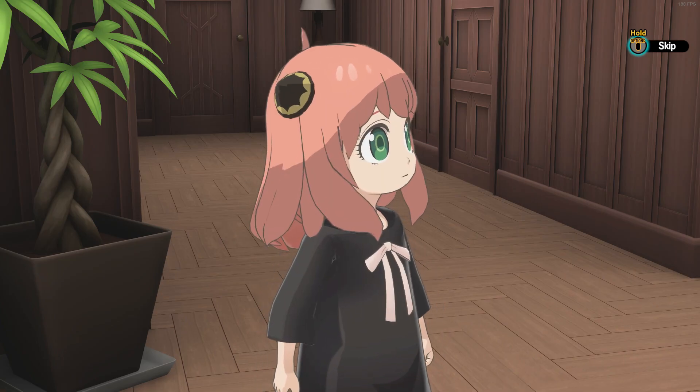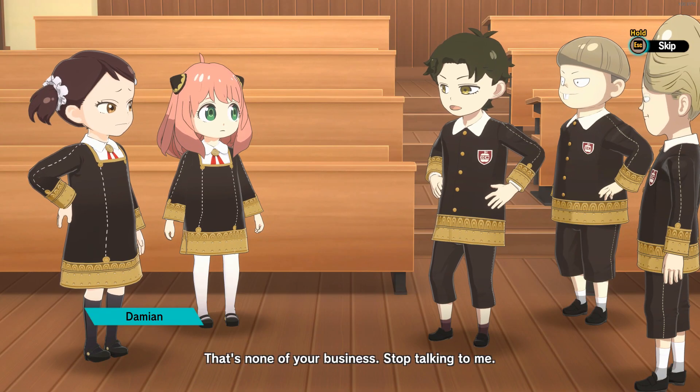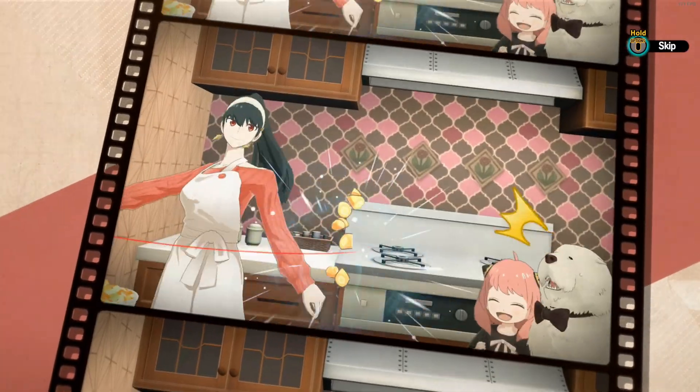Each day, you engage in a few activities. You talk with your friends at school like Becky and Damien, and go home to have dinner with Lloyd, Yor, and Bond. Every so often, you'll go on a family trip to specific places of interest, where you can take even more adorable pictures of Anya.